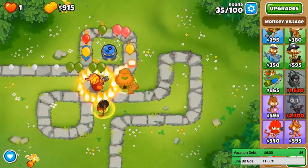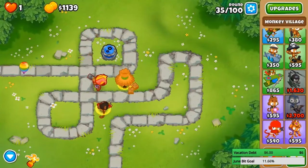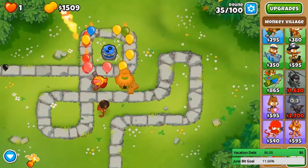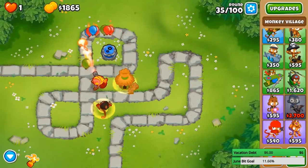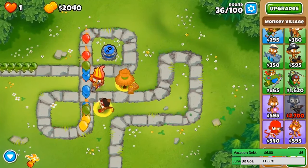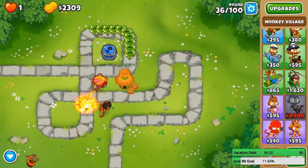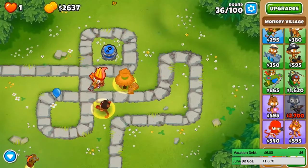Let me see these camo MOABs and rainbow balloons — can we defend everything? Nice, nice, nice! We're gonna get that super monkey very very soon. Early super monkey for MOABs — the zero-zero super monkey is actually really good in this game, or at least better than other alternatives. Camo greens coming in — I'm just gonna drop that ability. Because these pink balloons are a lot to handle. I should be able to afford the super monkey very very soon — right over here.